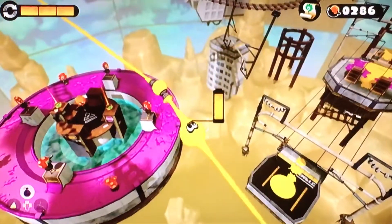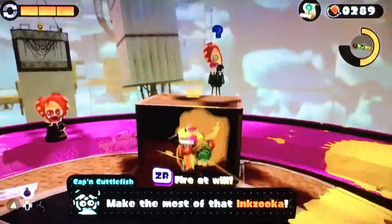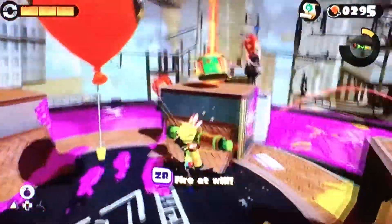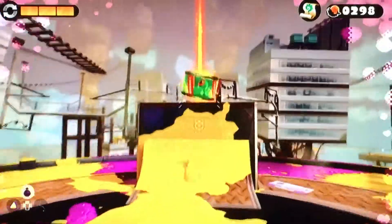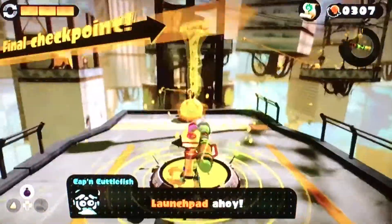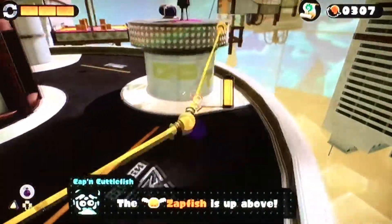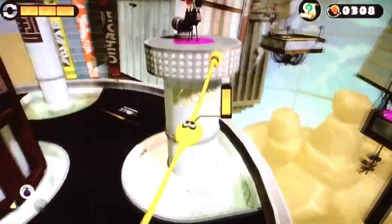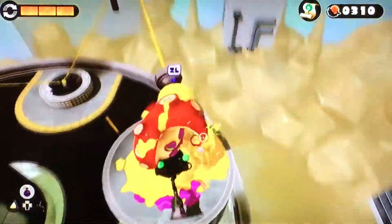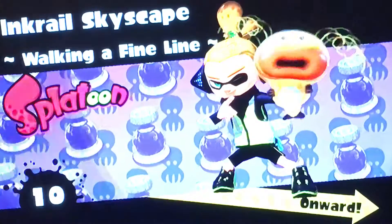Okay, we got a lot of enemies over here. The good thing is we got some specials — we got the Inkzuka. And we ran out of that so we got another one. We still got that last shot. Over here we'll be going up a little spiral. Got it, got it!